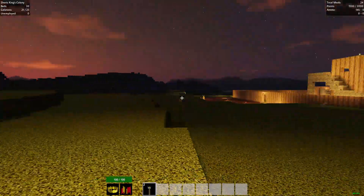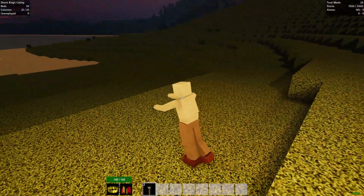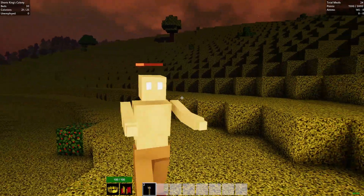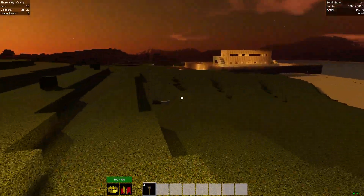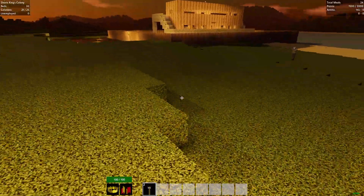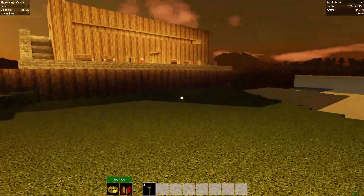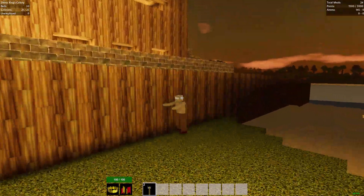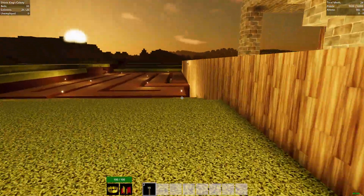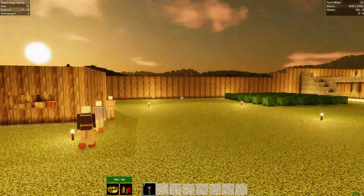We're almost out of zombies. Once we finish this night, we will probably end this episode, because we got quite a few more colonists — jumped up like four or five. We've made some pretty decent progress. Kill this last zombie over here. Alright, well that is all we're going to do for this episode. Thank you guys so much for watching, and we will see you on the next one. Bye!